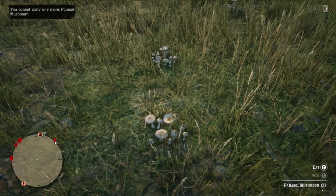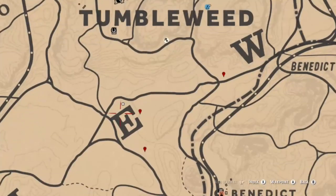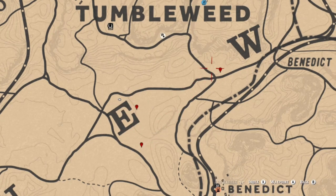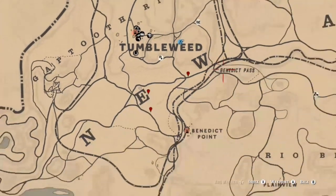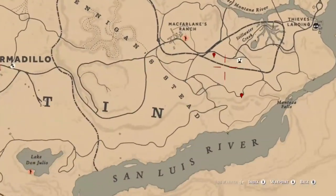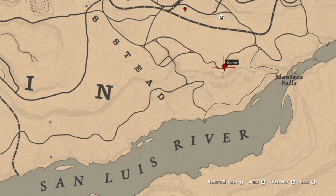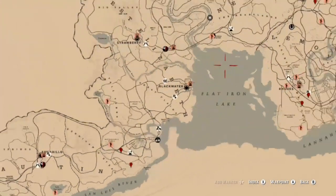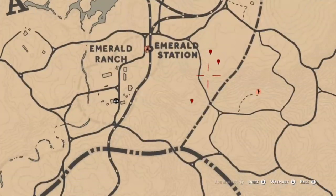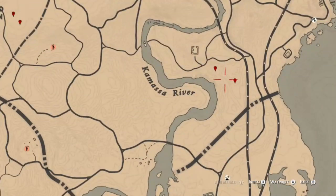Next we move on to parasol mushrooms, which are spread out all over the map. We're going to start in Tumbleweed and make our way east. All you have to do is visit two of these locations because most of them have either two, three, or four parasol mushrooms. There are four in Tumbleweed, two spots at McFarlane Ranch, three over at Emerald Station, and a couple more just a little north of Bluewater Marsh on the east coast.